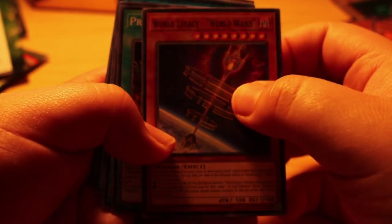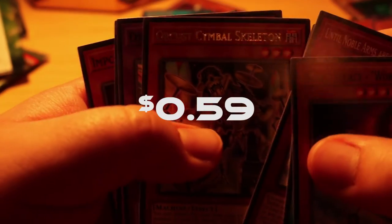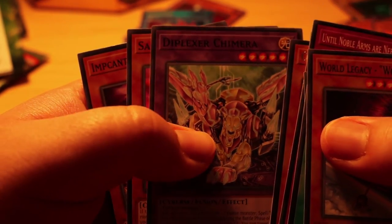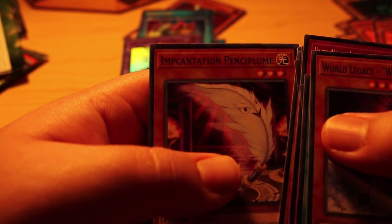Sorry if I'm a little disorganized — this is my first time doing anything of the sort. We have World Legacy, World Dino Wrestling, 'Until Noble Arms Are Needed Once Again,' Long Gear, and the Orcust Symbol — Orcust Orchestrate — Orcust Symbol, Skeleton Spooky, Dimpleurix Chimera, Salamangreat Mirror, and Incantation Persiphone. Let's get a closer look at these two.